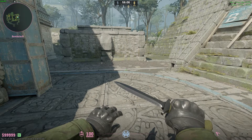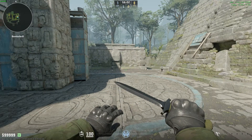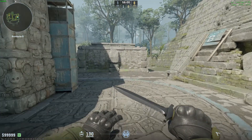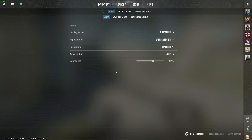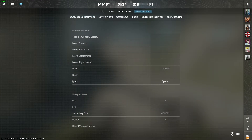Hello, in this video I'm gonna show you how we can bind two keys to jump in Counter-Strike 2. By default, if you go to the settings and open keyboard/mouse settings, you will find jump, but you can bind only one key at a time.